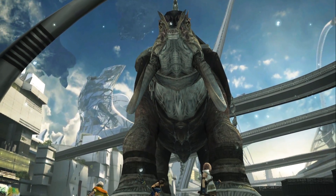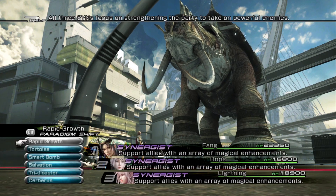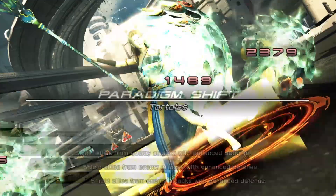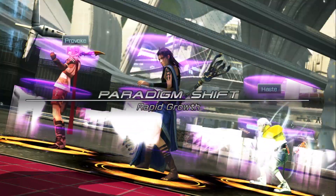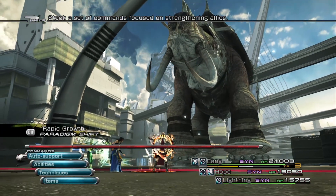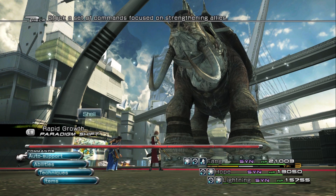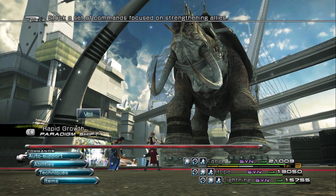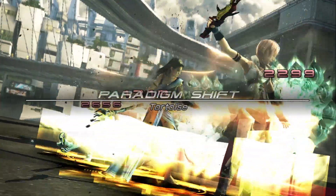Once you get into the battle, start off in Rapid Growth. I choose not to use any auto supports with Fang so I can get the vanilla version of the buffs, so that they last longer. You want these to last long because you might be in this battle for four to six minutes.